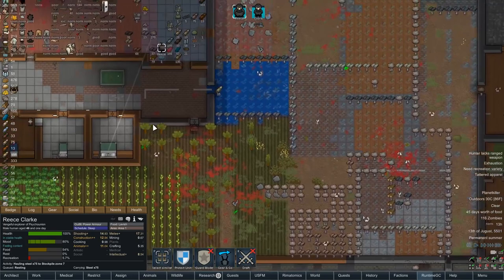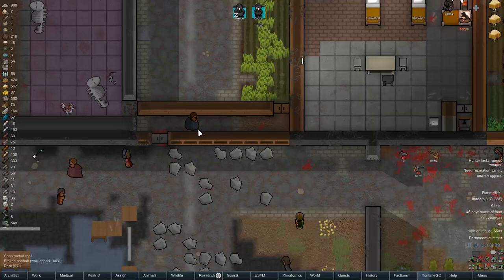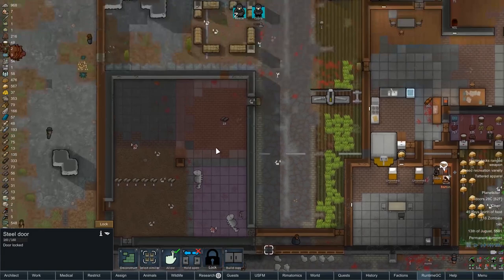He needs to go rest because he was up all night after we forced him to fight all the zombies. I'm still really happy with how that went. Wait - how has he gotten in? We've got a wall breach and I have no idea where. This guy somehow walked through the door despite the fact that it's locked.